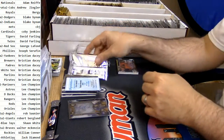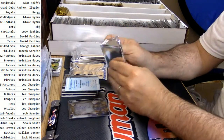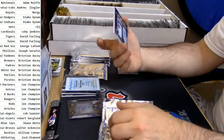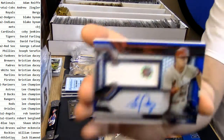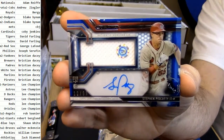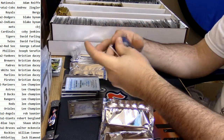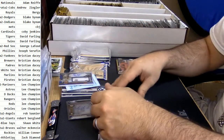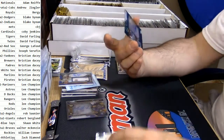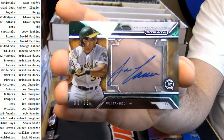I'm about a hundred percent sure that is another redemption. For the Cardinals: 12 out of 99 patch auto for Steven Episcotti. So far so good. Oakland A's — 30 out of 75 — the Jose Canseco.